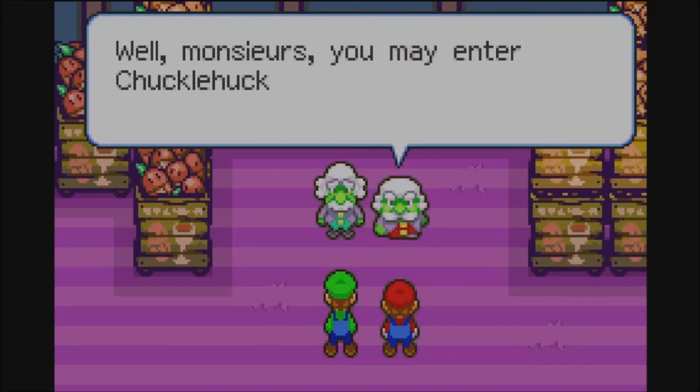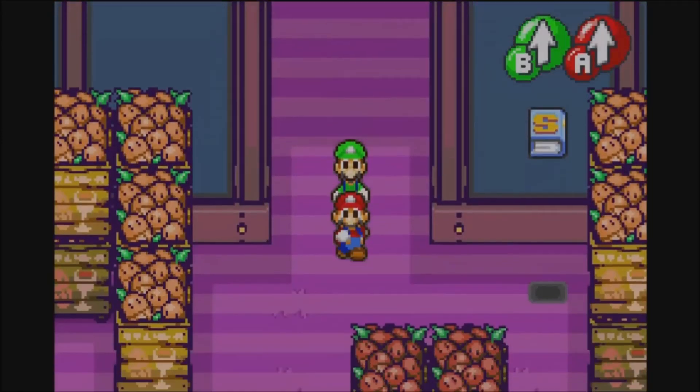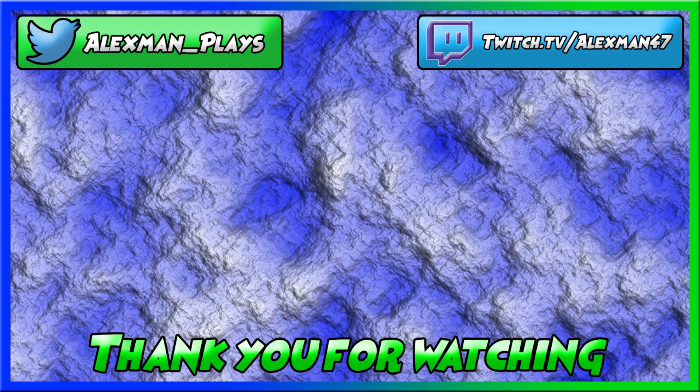Monsieurs, you must enter Chucklehuck Woods and search for the Chuckolola Reserve. Okay! I guess we'll head out that way then! Au revoir! Bye! We'll be right back.